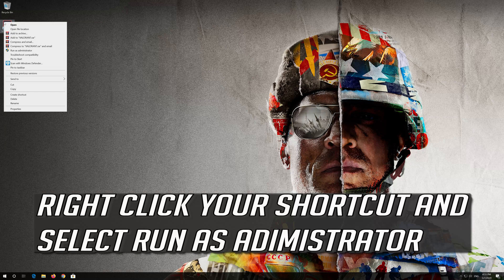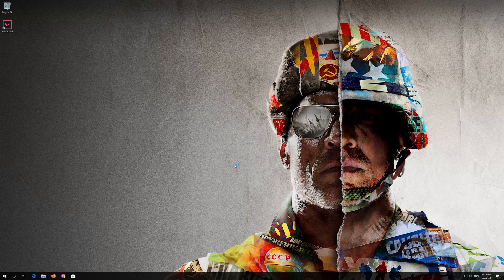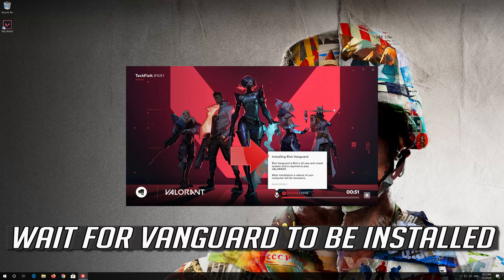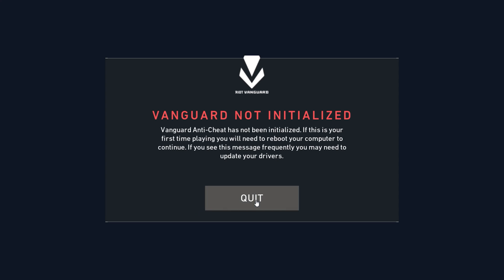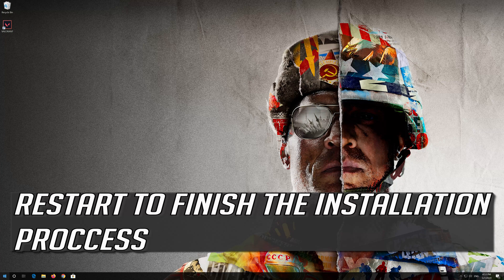Right-click your shortcut and select Run as Administrator. Press Yes. Wait for Vanguard to be installed. Press Play, then press Quit. Restart to finish the installation process.